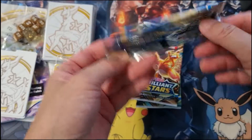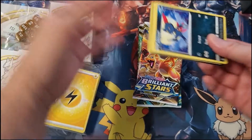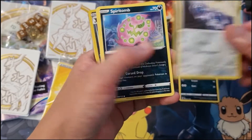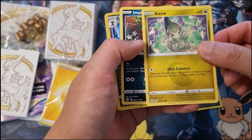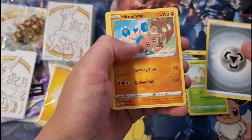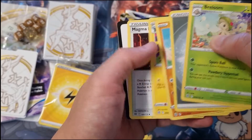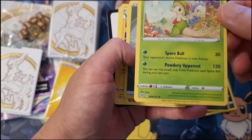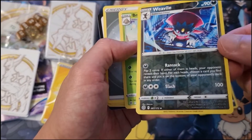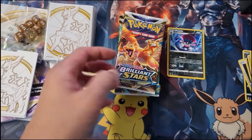I can never always get these packs open. Sneasel, Clink, Spirit Bomb, Axel, Imped Imp, Weevile, Breloom, Energy. Wait a second — so is that the rare then? There's a reverse holo — I kind of missed that. Nothing spectacular there.